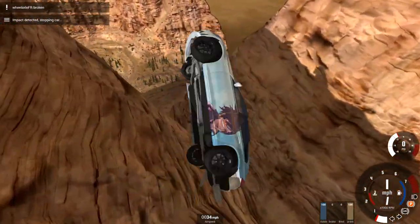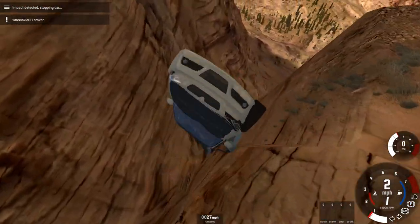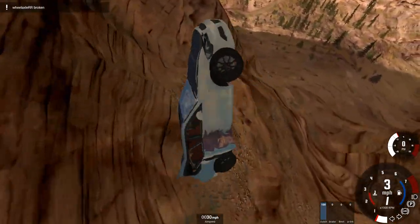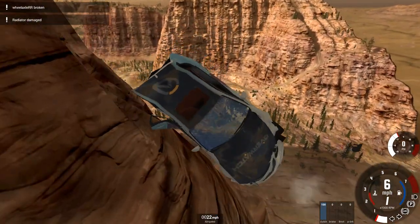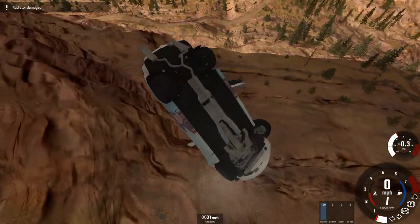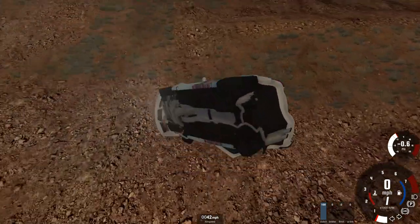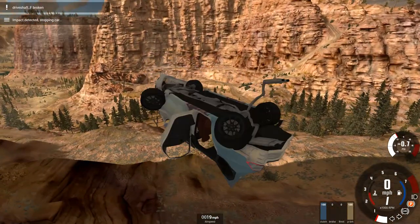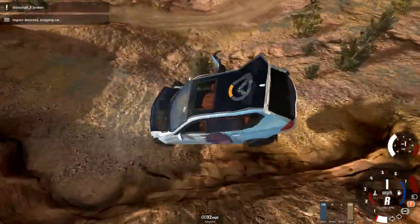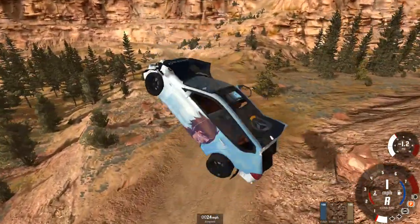We're already doing about 56-57 miles an hour just struggling to put the power down, but that was way too much. I knew we were going to float - I didn't quite know how much. 56 miles an hour is way too much as the car goes tumbling off the course. It reminds me of doing a run down Mount Chiliad with the moon gravity cheat on GTA 5 - I think that holds the record for most rolls in a single crash by me, around 48 rolls.